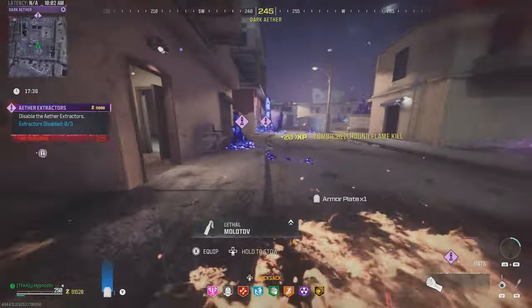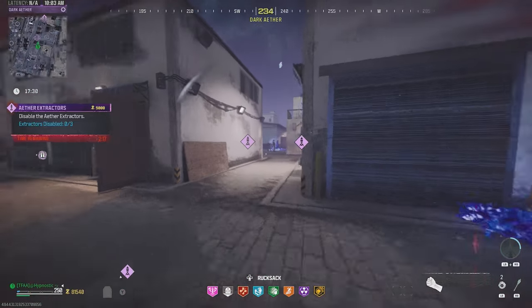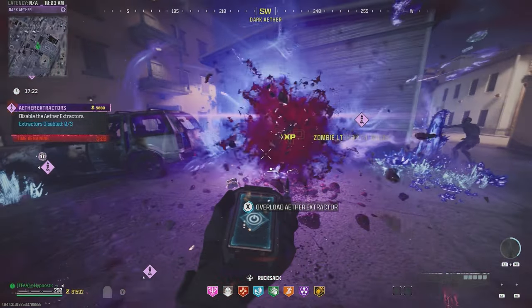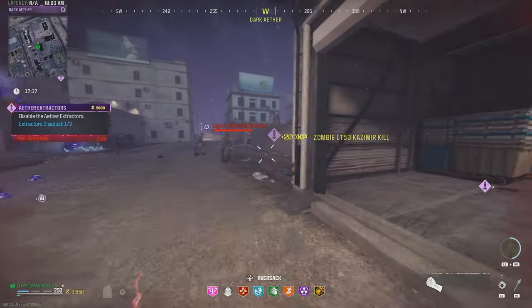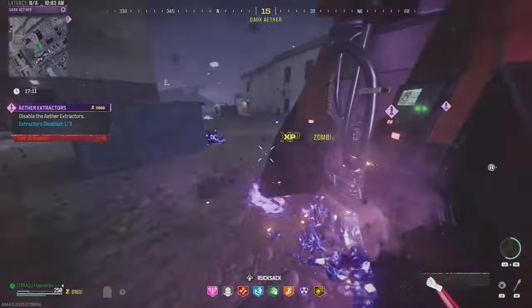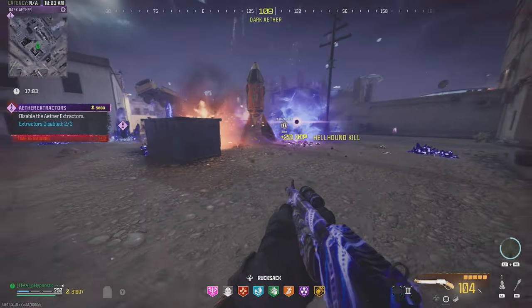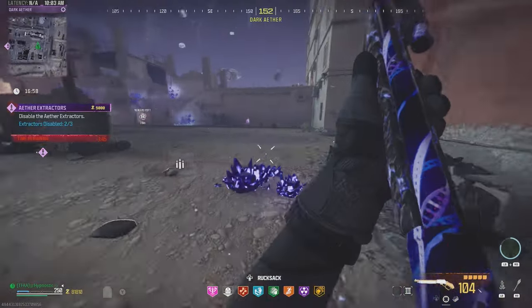One extractor disabled! While you're running to the next one, just open up your bag and equip the next Kazimir. Run in this direction and throw a Kazimir at that wall — that'll pull in all the zombies and let us disable the extractor. Now run over to the third and final extractor and throw a Kazimir at the ground right behind it. Quick and easy. We do have a cymbal monkey which I'll pick up and throw down to distract all the zombies while we check our reward rift.